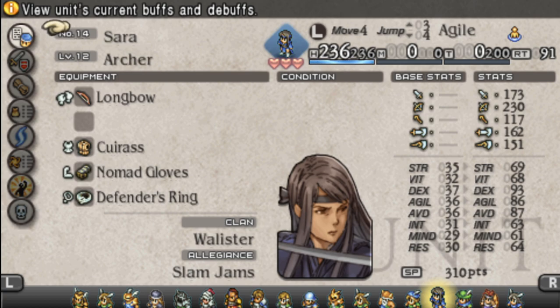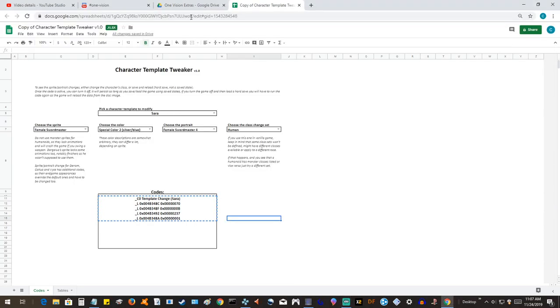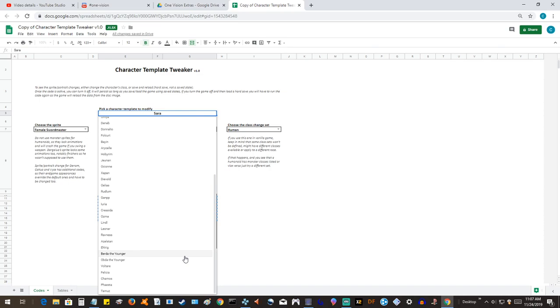Bear in mind this will occasionally cause issues on some older things, but I just wanted to show how it worked real quick. So here we go. This is what it looks like. If you're pulling it up in Google Sheets, remember to save a copy of it so that you can actually mess with the files. Basically all you do is go to these different drop-down menus.